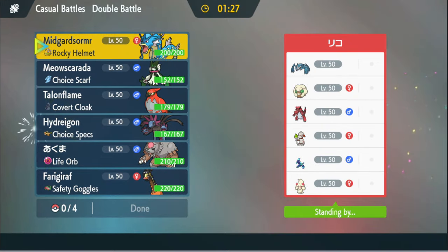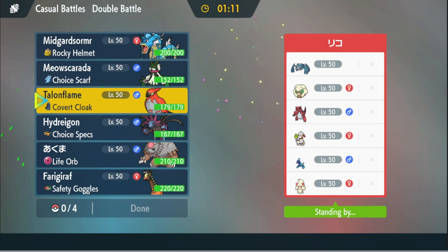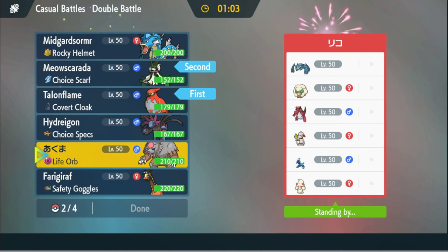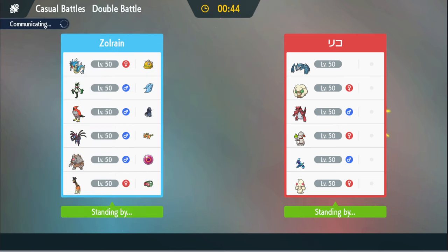Okay next one. It almost looked like Regulation H until we saw the Terapagos. They might be going for an Anger Point thing here. Let's go with Mascarada. Mascarada is okay here, bear doesn't look that bad either, and Hydreigon is in the back. I could go for Trick Room again, but then we're constantly playing around Ursaluna. Ursaluna is really strong here, so maybe Trick Room was okay.